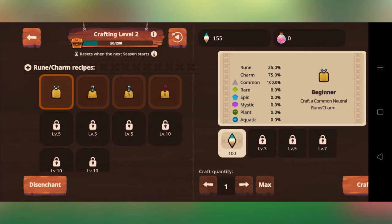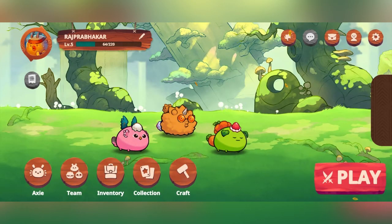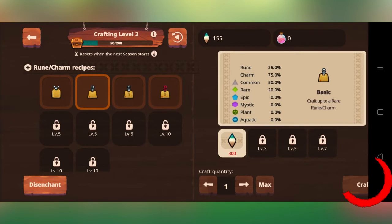Now I'm telling you how to do the craft. First of all, if you do the craft, you will have a moonshade. If you look at the moonshade, you will have a daily claim here. If you look at the adventure, you will have an adventure match. If you look at the arena match, you will also have to do that. If you do this, you can craft it.